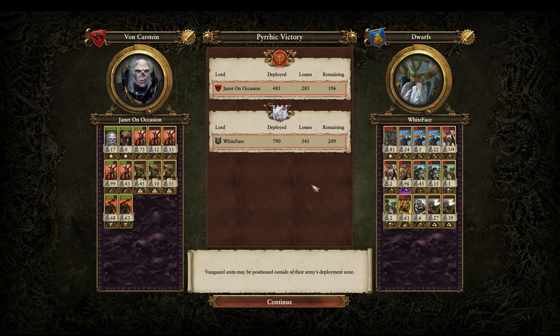Good game, Whiteface. Really cool build, I really enjoyed this. You did a great job singling out my Crypt Horrors and stuff — you made it really difficult for me to capitalize with a lot of my units. Cannons did some good work, but I did manage to get guys on them pretty quickly. A lot of those kills were on Crypt Horrors, on quite expensive units, so I'd say it was pretty well done.